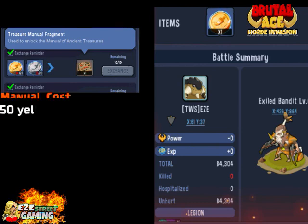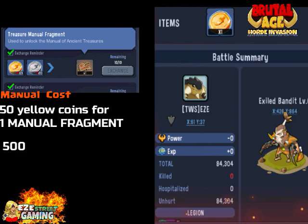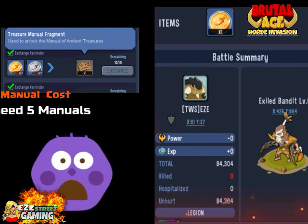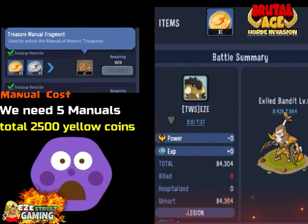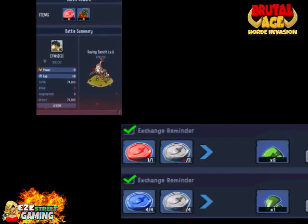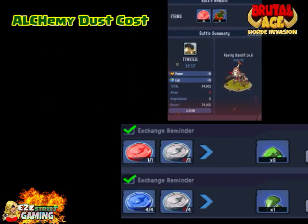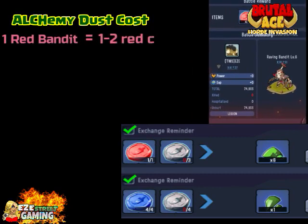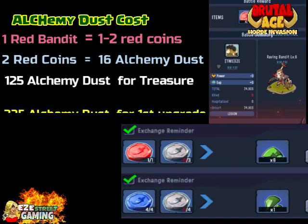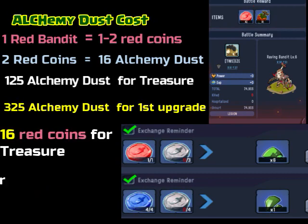There's a little bit of cost involved. First of all, you have to get a manual — you're going to need four of them. For one manual fragment it costs 50 yellow coins, so it's 500 yellow coins for one complete manual. That means for four manuals you need 2,000 yellow coins — pretty hefty. You get one or two yellow coins every single time you hunt one of the bandits.